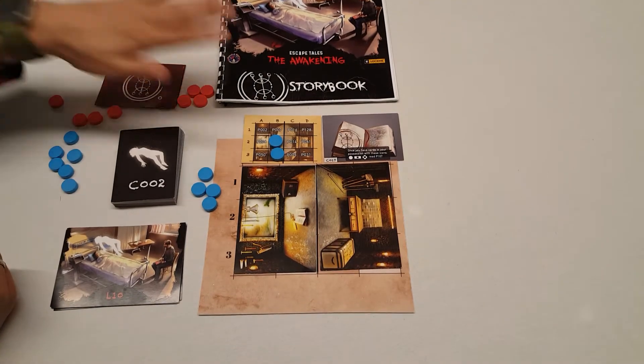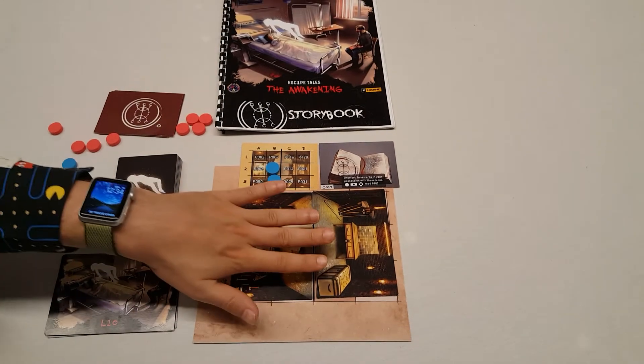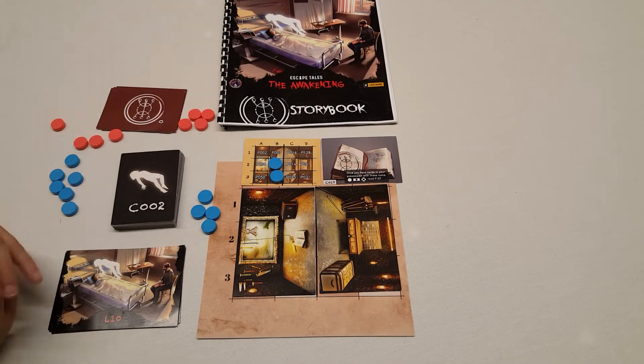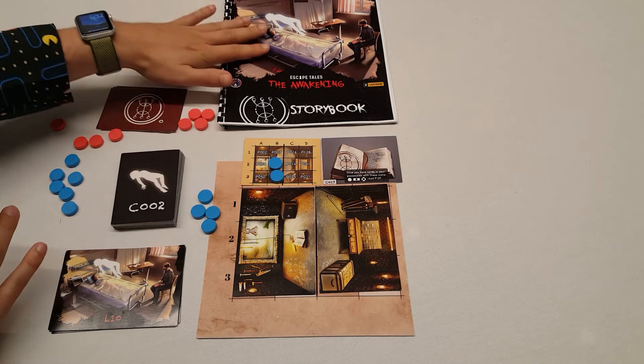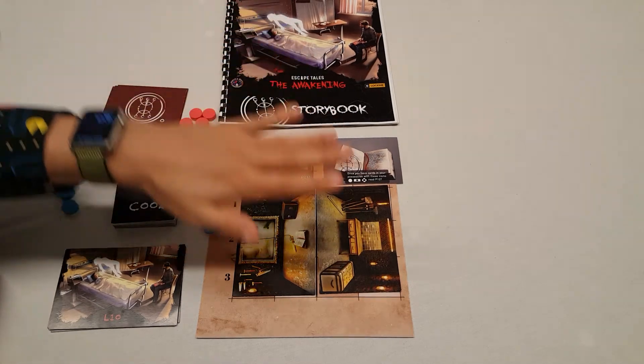So this is an escape room in a box type game with a deep story. You will be going through many locations to find your daughter who is in a coma. You enter a weird dimension where her soul is locked and you will be going through seven locations to find her. So we are not escaping from anything — we are searching for our daughter.